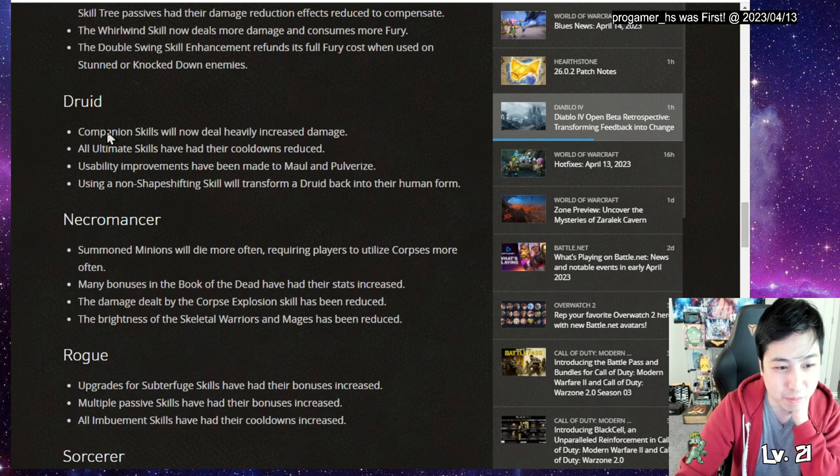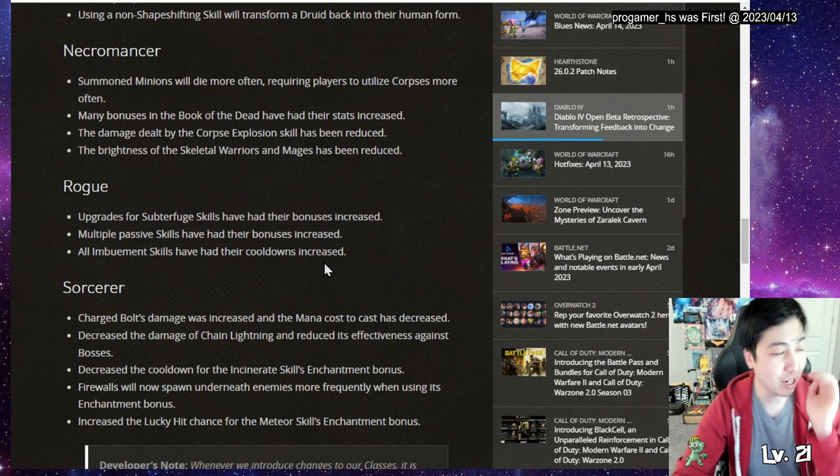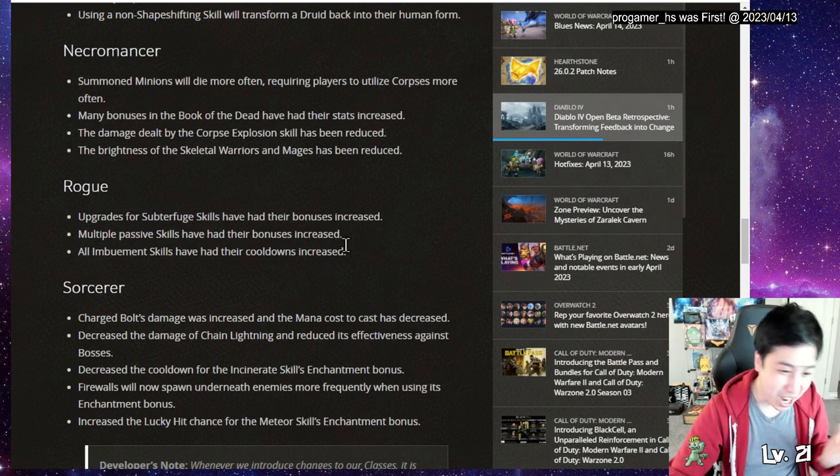Barbarian and Druid got buffed overall. Rogue got buffs on a few skills and passives, but Imbuement was nerfed. When I played Rogue I didn't even use Imbuement and was doing decent damage, so I'm not too worried.